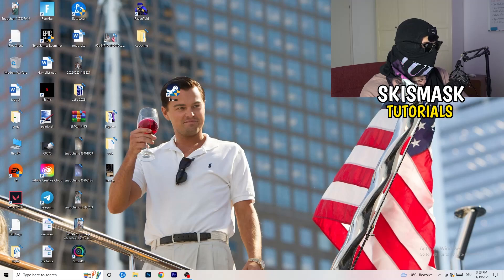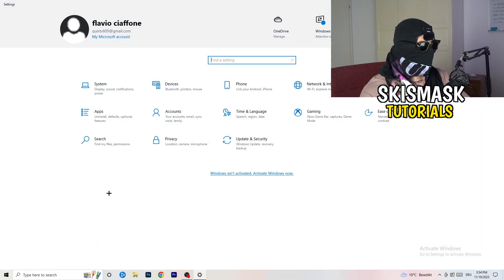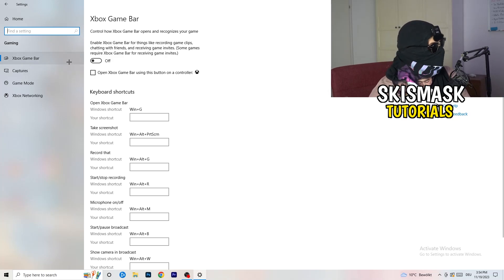Navigate to your Windows Settings — press the Windows key or click the Start button. Go to Gaming and turn off the Xbox Game Bar. On low-end PCs, Xbox Game Bar running in the background causes a lot of trouble with games not launching and general performance issues, so just keep it turned off.